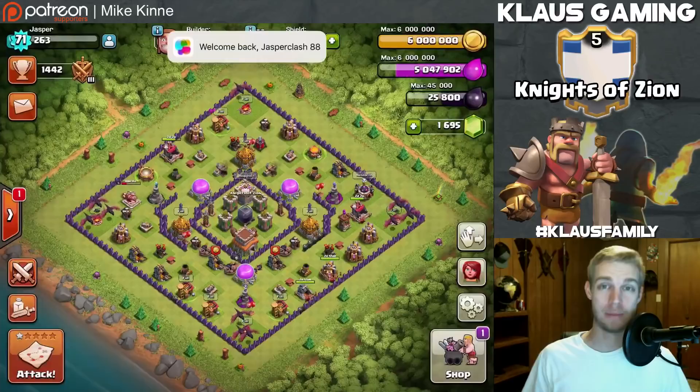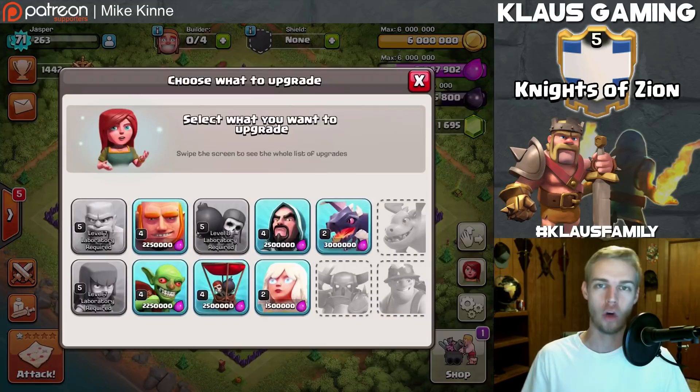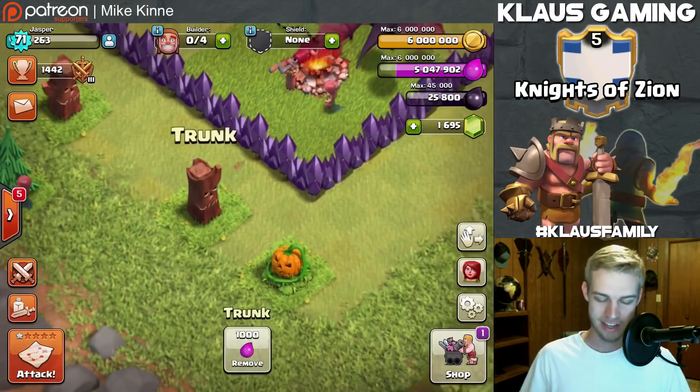Hey guys, what's going on - my name is Klaus. We've started the Halloween updates; I'm behind so I'm not going to give a formal Halloween update video. Today we're doing a Town Hall 8 let's play and we're going to be working on dark elixir because my laboratory is done. The wall breakers are done and I need to get my hogs to level 4 - that's 40,000 dark elixir and I've currently got 25,000.